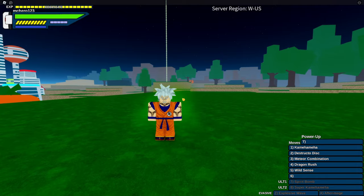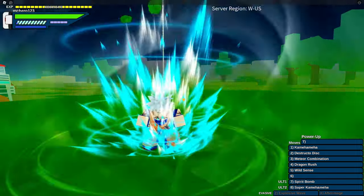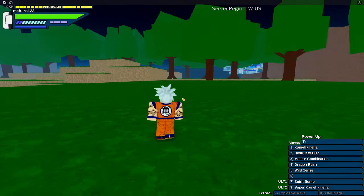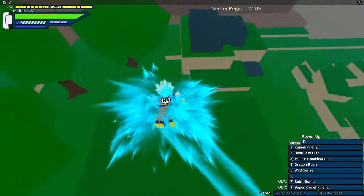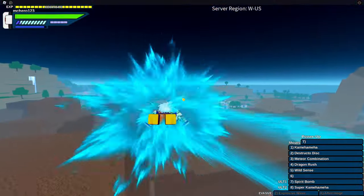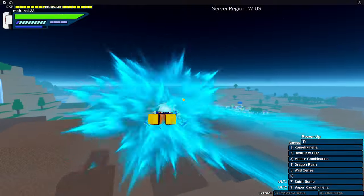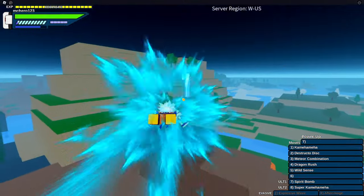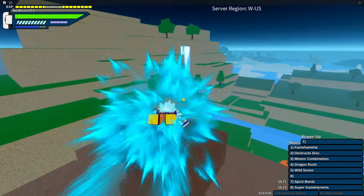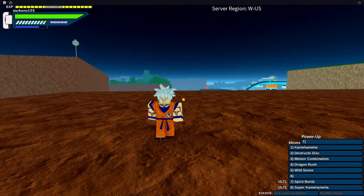You'd be surprised how many people don't know this stuff. To charge, hold down Shift. You can move around by holding Space and you'll fly. The fastest way to fly is by holding a strafe direction — W, A, or WD — and you'll fly noticeably faster than just hovering in place the entire time.